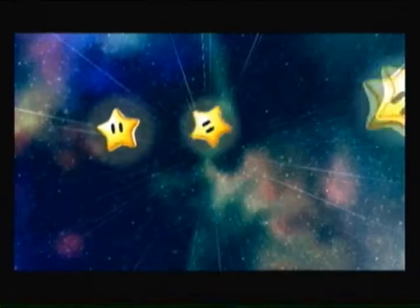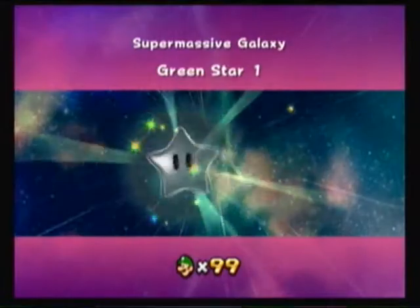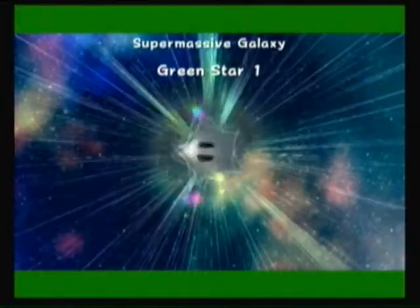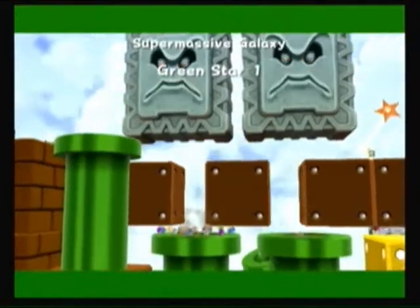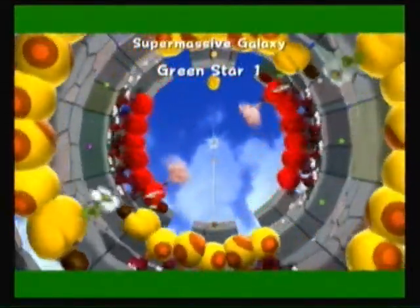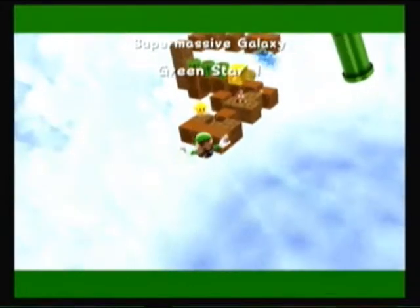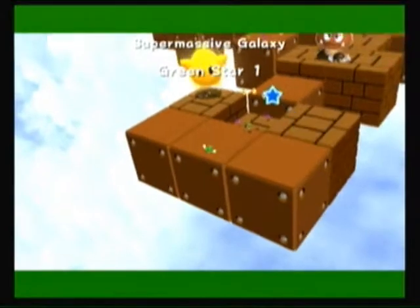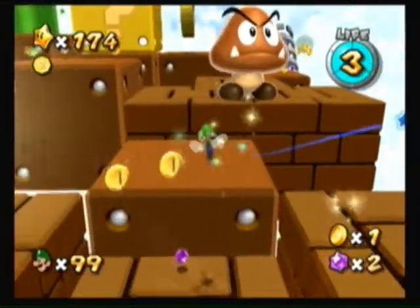This one has a couple of tricky stars, but they're not really all that bad. It's just the fact of getting to them. This first one requires a couple of good jumps - like a triple jump right off the coin. You can barely see one of them over there. Yeah, Green Star 1 is literally right here in the beginning. It's like over there. It just takes some clever jumps and you can see it right there.